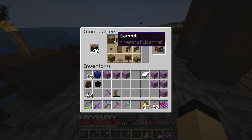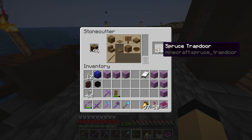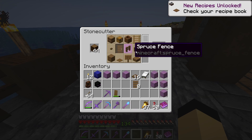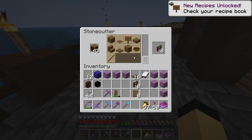I highly recommend this data pack for anyone who spends a lot of time crafting wood trapdoors, fences, ladders, or doors. This is especially useful for creating an early game mob farm as they require a large number of trapdoors. This data pack would save you lots of time on crafting.